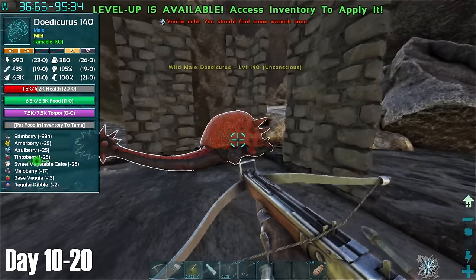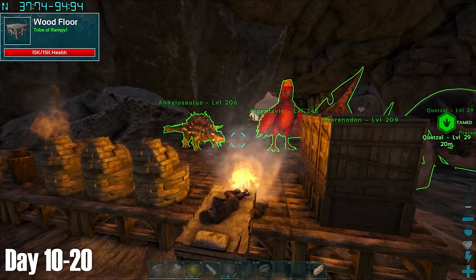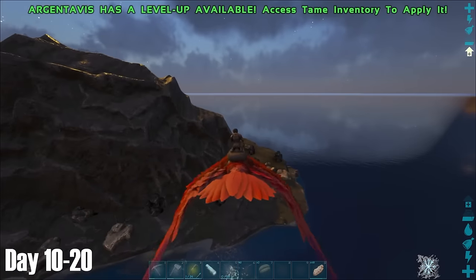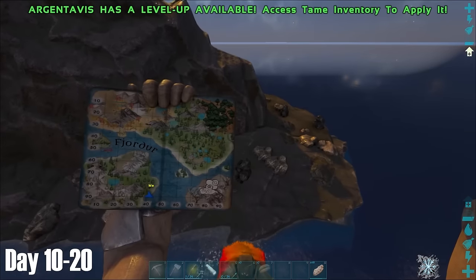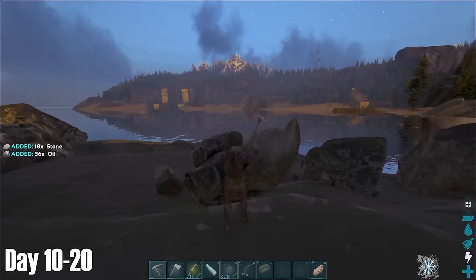After knocking the Doedie out, I thought it deserved a well-earned rest, so with no roof yet on my head, I placed a bed next to my campfire and went to sleep for the rest of the day. The next morning I woke up eager to complete my oil quest, and after a bit of research online I found out about this island in the southern part of the map which has oil spawns and metal.